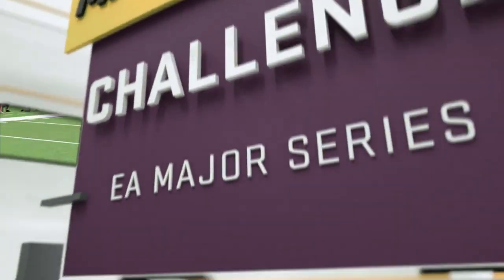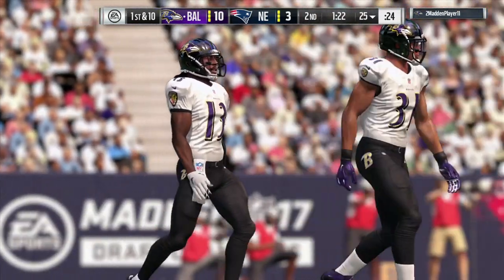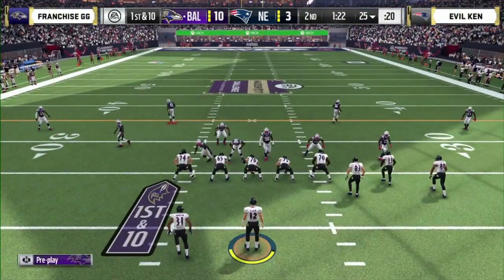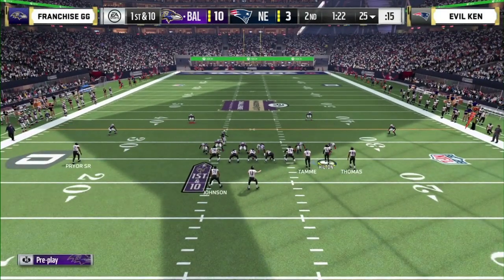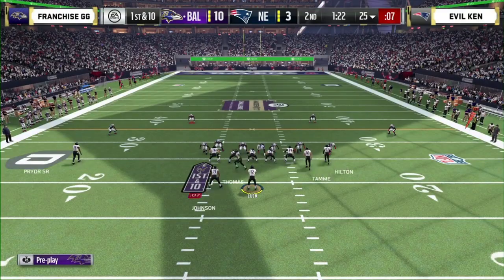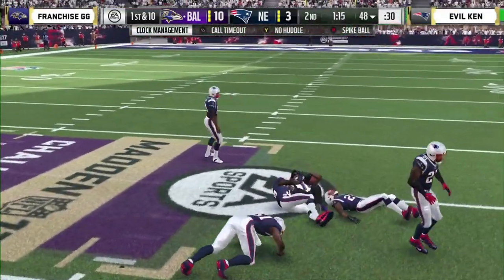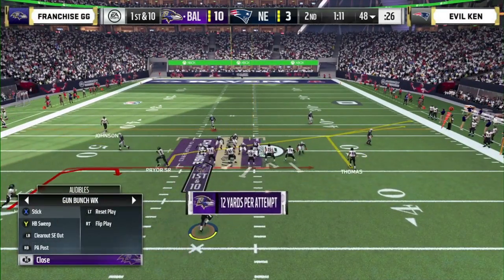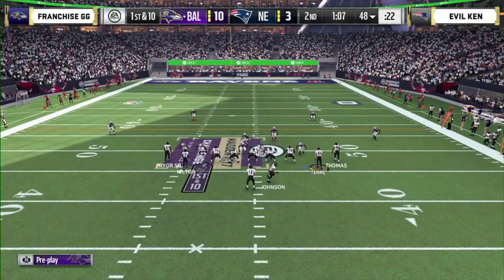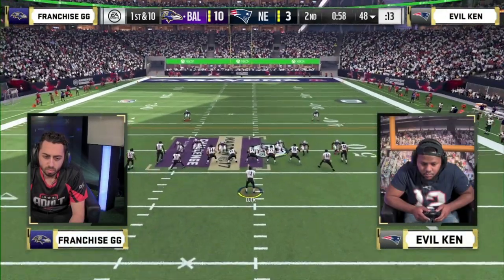Defensive battle right here — Trueboy up 6-0. Live look in at Franchise taking on Evil Ken. Franchise looking good early — playing great defense. He got a long pass that led to a score — he has a 10-3 lead. Evil Ken just kicked a field goal. Franchise has the ball. He's struggled to throw deep, only done it in traffic — not living up to his normal self. He's a great defensive player. Finding a nice route across the middle. It looks like it's taken him about two games to get into his flow. We'll see if he goes big with one minute remaining in the second quarter.